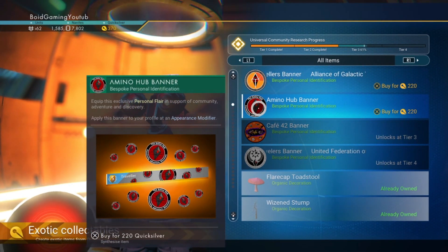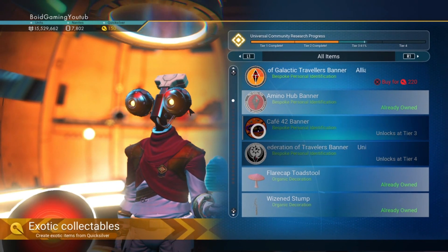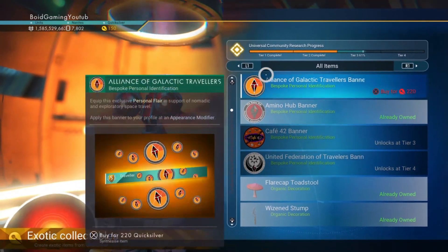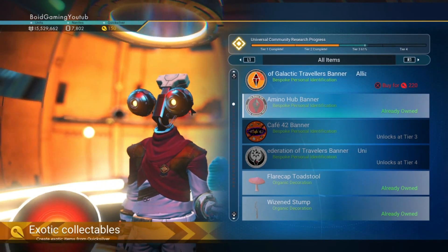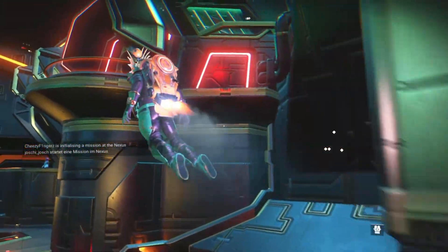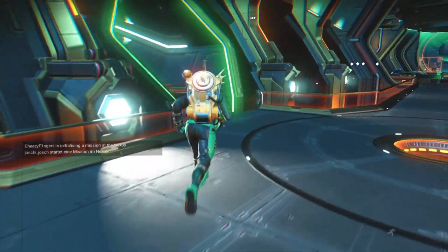Just before that though, I'm just going to buy our Amino Hub banner — there we go, nice. I might buy it at Cafe 42 as well. I don't think I'll buy any of these too, even though they are great groups. I think I'll just get his Amino Hub and Cafe as well. Right, let's go and get to the Teleporter.